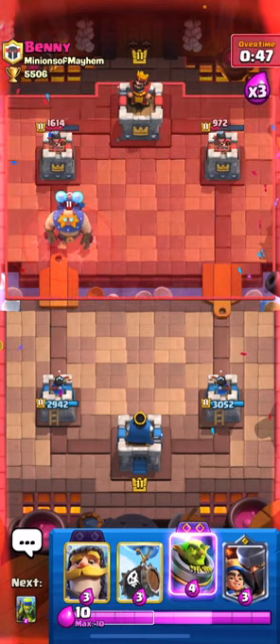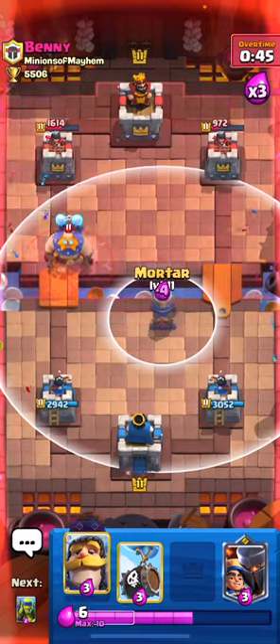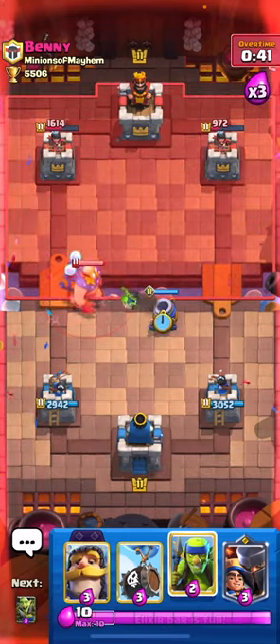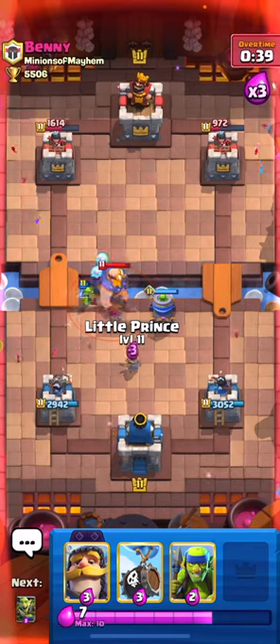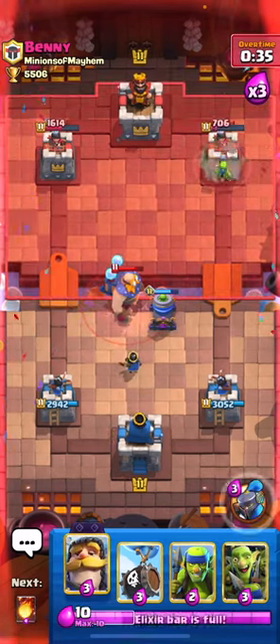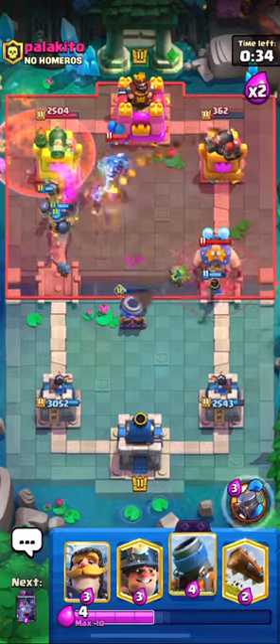The exception to this rule is if they have a card that targets your mortar. You can play your mortar more to the middle and his E-Giant is forced to walk around, then you can play your Little Prince to help defend, and your mortar will fire on the tower that you were getting damage on.